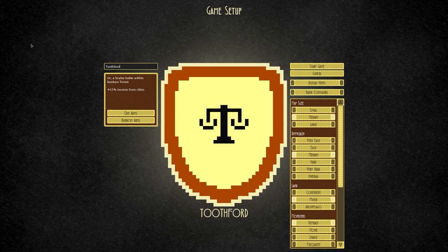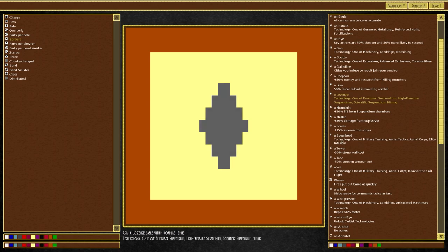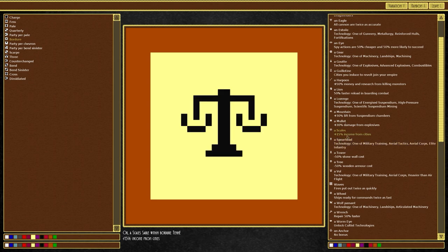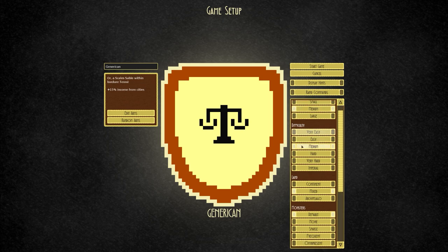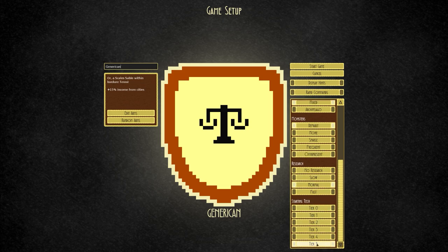Let's go over to conquest, new game. I've already set up the majority of things — just delete the name and go with generic. In edit times you can see we've got the scales, which gives us 15% income from cities. I was going to go with something like the lozenge for extra technology, or the spearhead, but I've gone with the scales because it gives us extra generic units of currency — 15% in fact. All settings are on default: medium map size, medium difficulty, mixed land type, default monsters, and normal research.